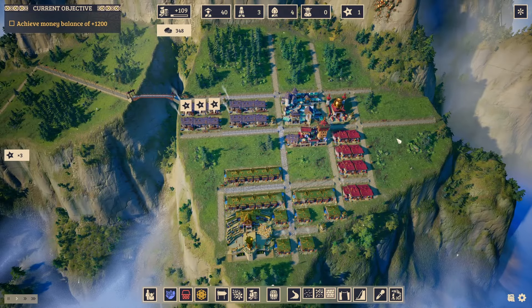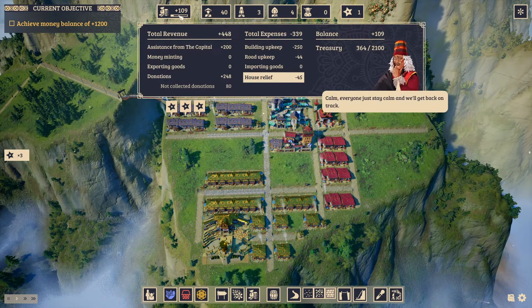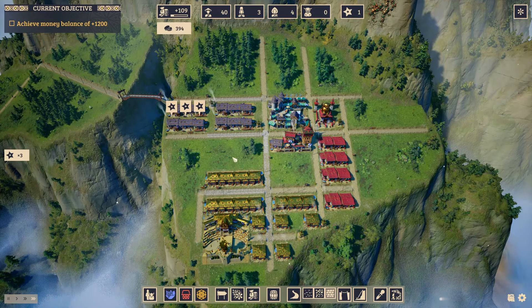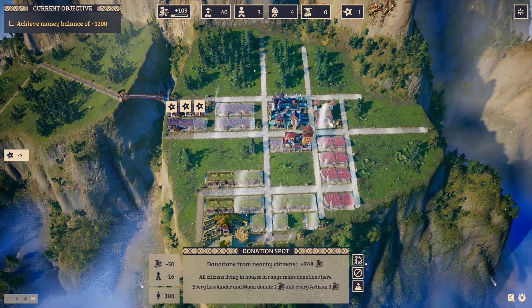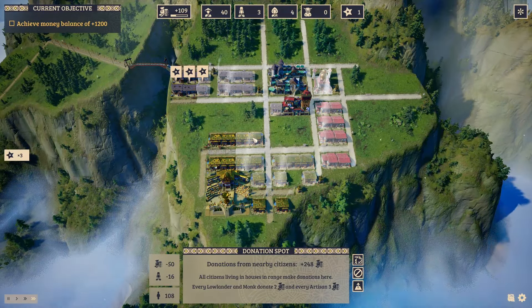Okay, so here it is a few minutes later. As you can see, I have placed the beginning of a town. I have spent most of my treasury, but we're still in positive, so that's going to get full pretty soon. We have the market in the middle, we have the community supplier, and we have the donation spot that's not covering everybody right now. In the future, that shouldn't be too much of a problem.